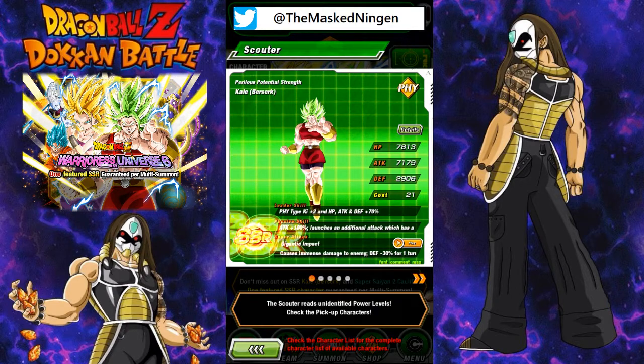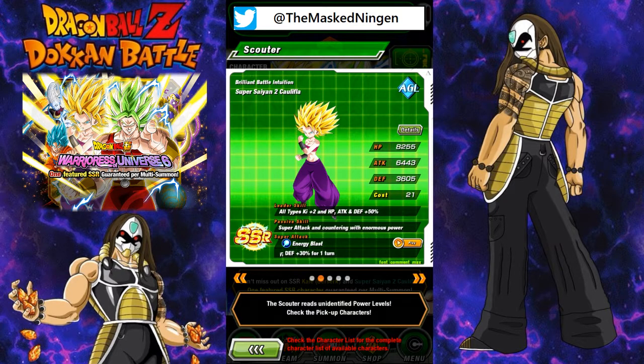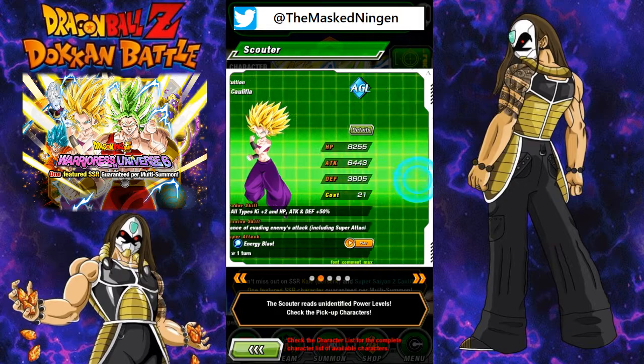this means the last unit of your multi-summon is going to be one of these units. We've got Kale, who I didn't pull last time around, so still don't have her. I've got Caulifla — you'll have probably seen from the Peppy Girls video that I did, I have her with a couple of paths open. Still need at least one more to max her out, so that's not too bad.